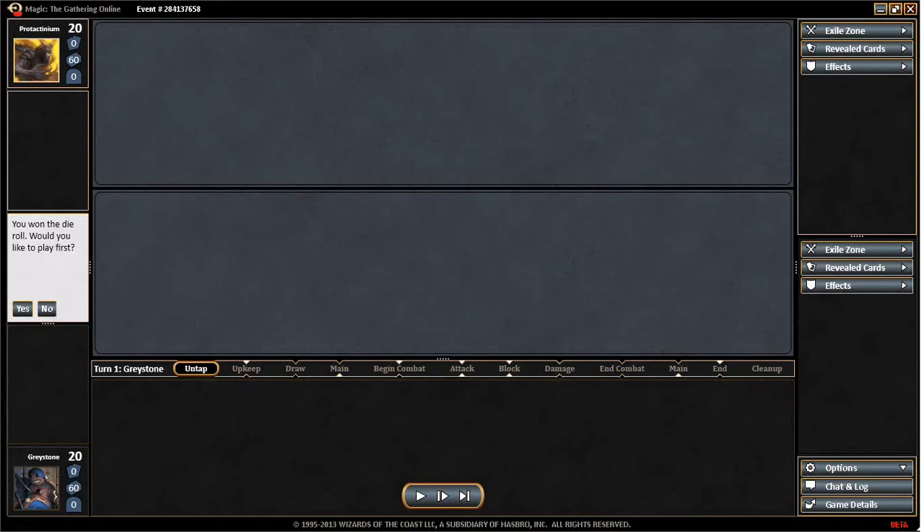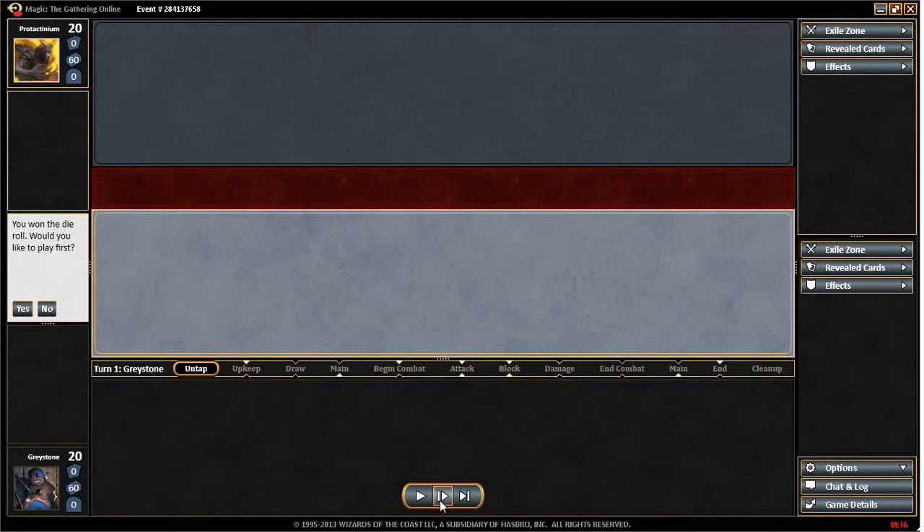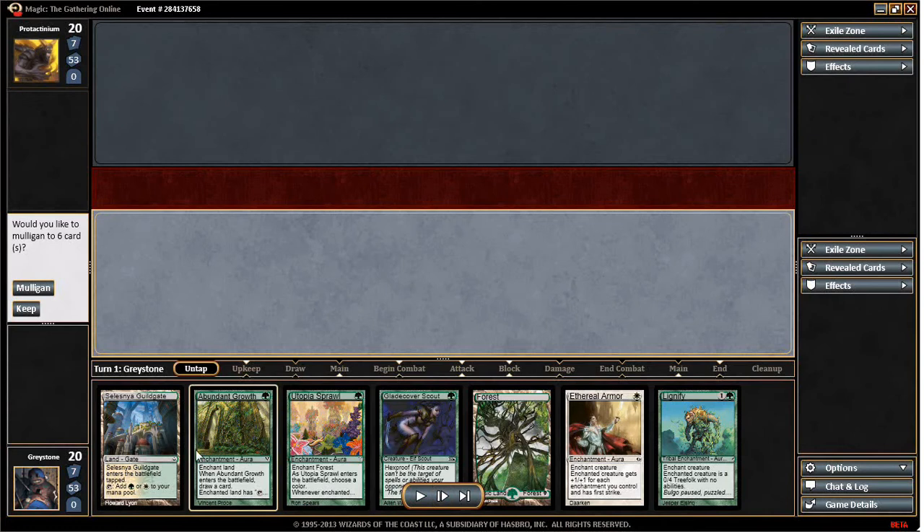What I'm doing here is I'm replaying a match that I had against an Izzetpost deck in Pauper, and I am using my Aura Hexproof deck. I won the die roll, so we're going to go first. Now this is a replay, this is not live, so let's take a look at what we've got here.